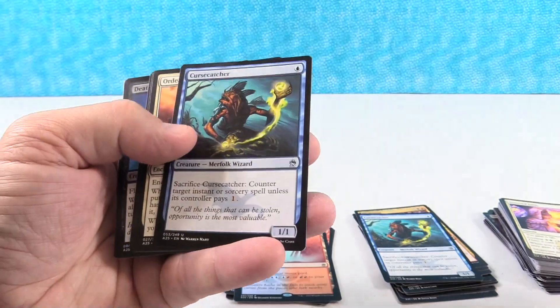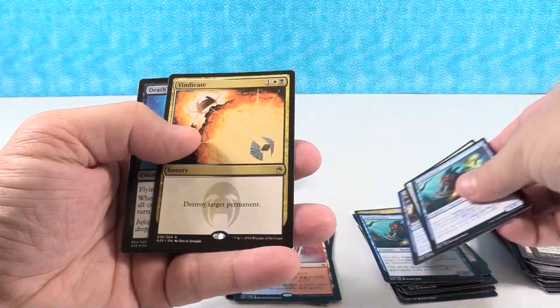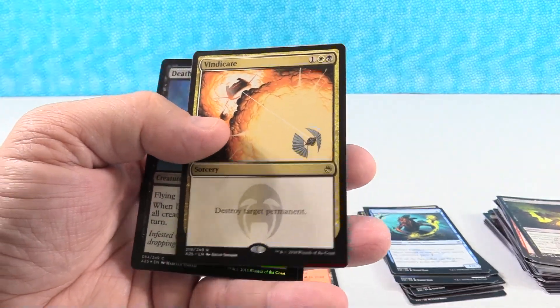Let's see, I'll have to try and make sure I don't do that again. Curse Catcher right there on top — it's the uncommon. Murder of Crows. Vindicate — another good rare. Great usable card, great utility card.